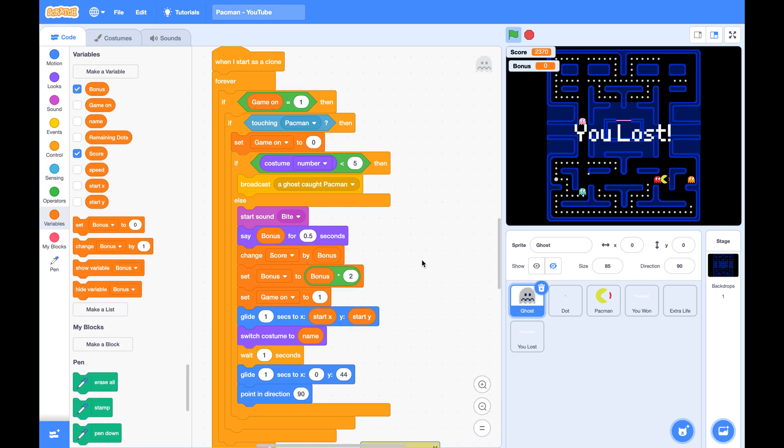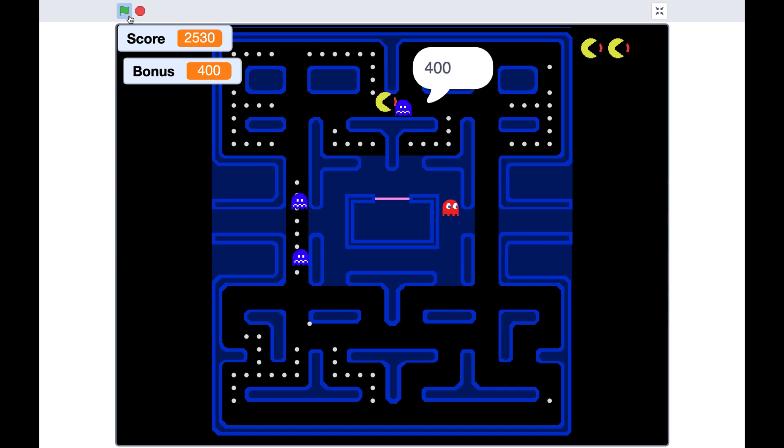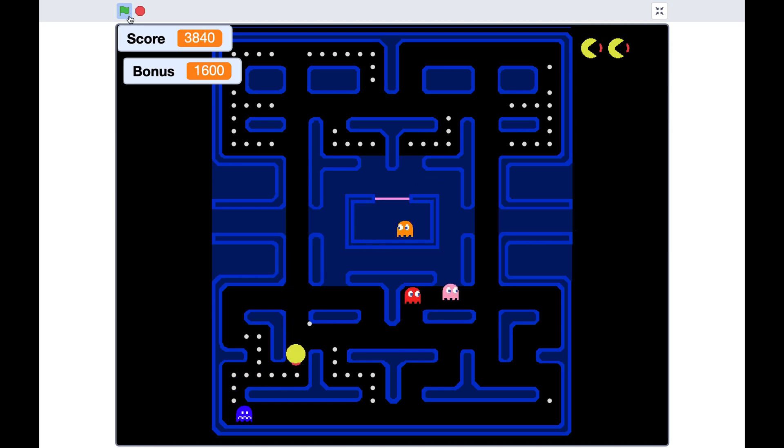So the next ghost caught by pac-man will be worth 400 points, and so on — 800 points, 1600 points. Let's give it a try.